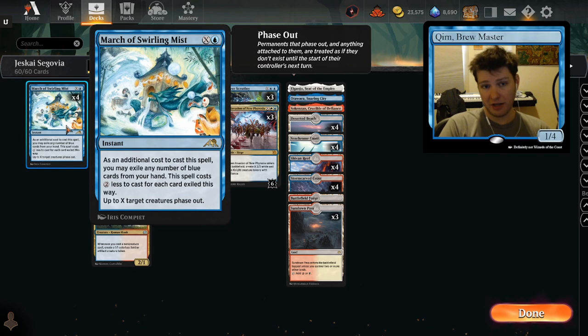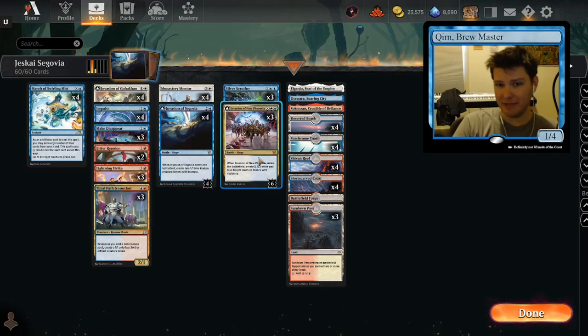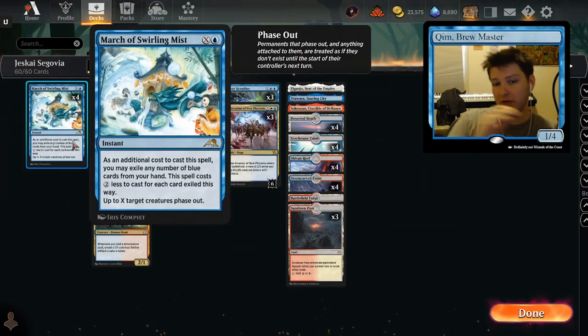Here's another big card that I missed before: March of Swirling Mist — very big with Invasion of Segovia for several reasons. It costs X and lets you phase X creatures out. So if you have 10 creatures and there's a board wipe, and they're all untapped — you do have lots of vigilant creatures via Invasion of Phyrexia that could be on the field — you only need one mana to phase all of them out, and now their Farewell does nothing.